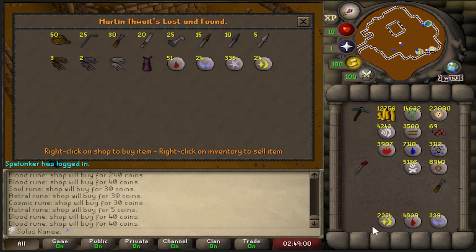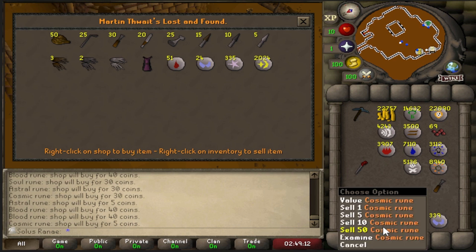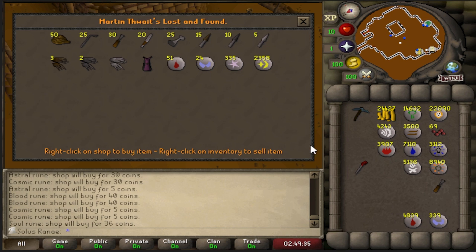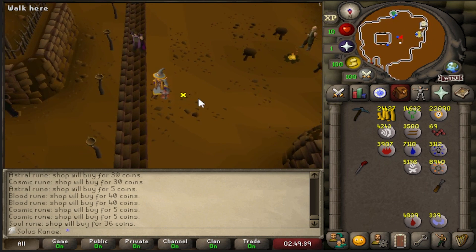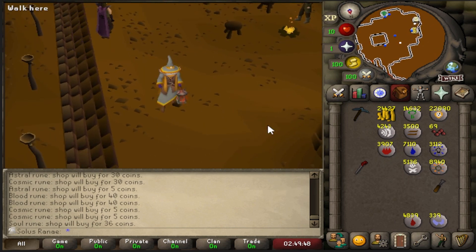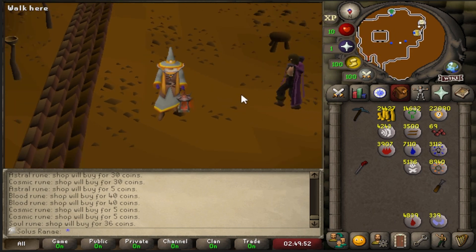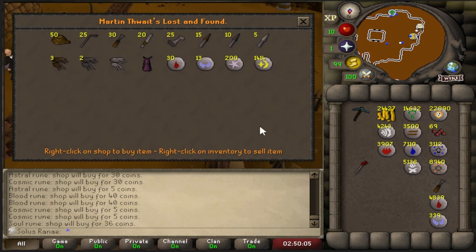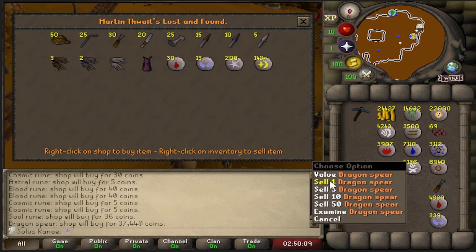I'm just going to dump all the astrals, cosmics — it's the bloods that are really going to hit me hard. The bloods will give me 40 coins each, which means I'm going to get not even 20k from this. I might not actually sell these to the shop. I might just send them over to another account and use it for bond money, because getting 40 coins per blood rune is heartbreaking. I don't care about the cosmics and the astrals because they're pretty worthless, but with these two I'm just going to use them for bonds. I didn't realize I was going to get this low amount of money — I thought it was going to be near 100 coins each, but apparently it's 40. I wish I had Ali Morrisane's shop, but unfortunately we can't do the Feud. So goodbye Dragon Spear and hello 37k.